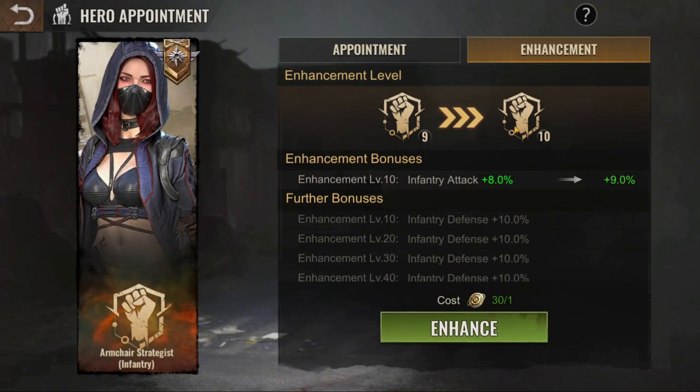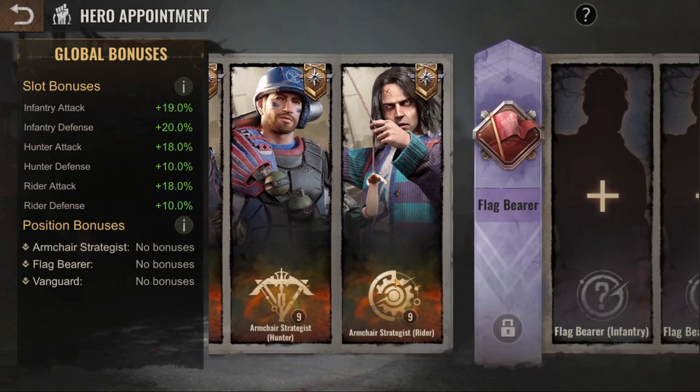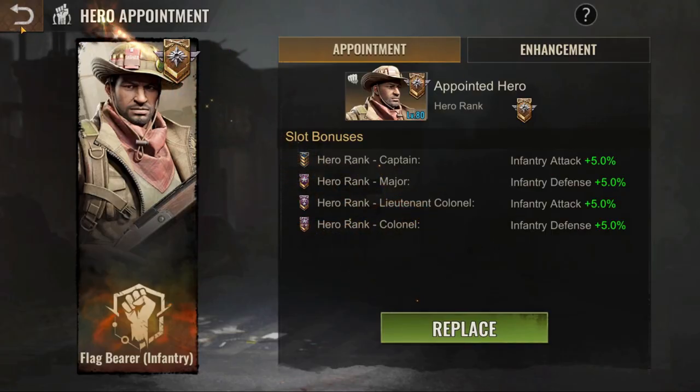You want to make the infantry armchair level 10, and by level 10 you want to enhance it once. So the first step: make the armchair level 10 while everything else stays at level one — ignore the other slots. Then you want to move to the infantry flag bearer.